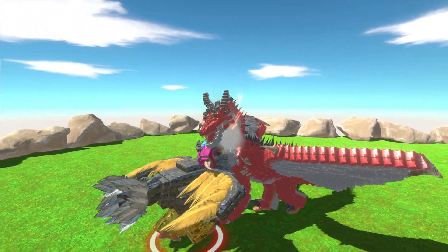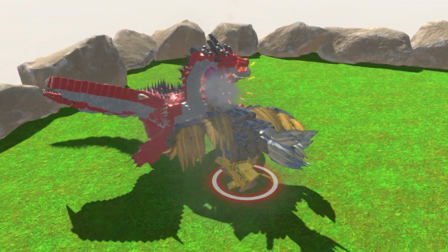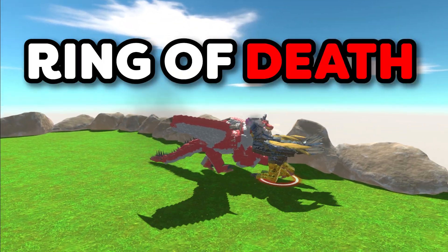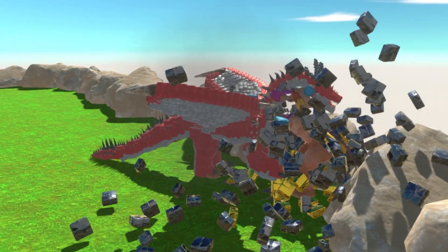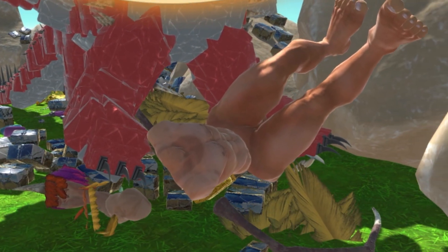The turkey comes in and goes for the peck peck peck with the neck, but honestly Christmas Turkey, you don't stand a ghost of a chance against this red unit. It's just pushing the turkey around. Luckily we do have the Ring of Death of Stonehenge keeping the units within bounds.